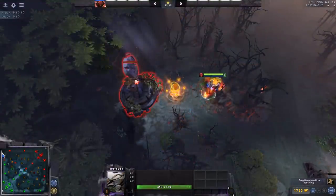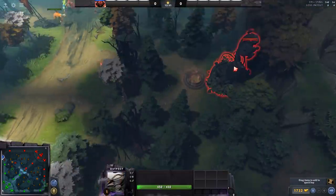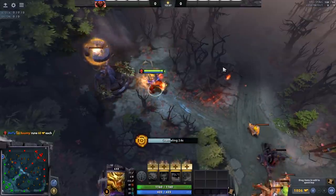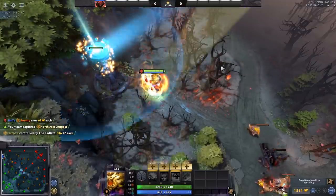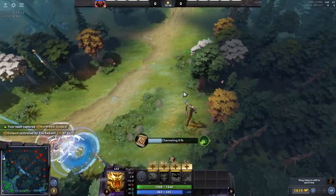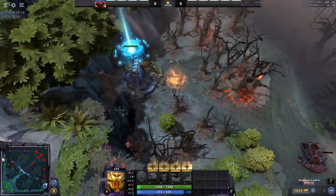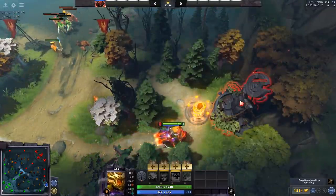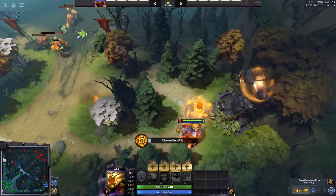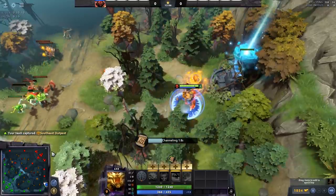Outposts were added. I'm a bit confused by them too, but essentially: there are two on the map, located where the side shops used to be. You right-click and channel them to gain XP. You can also TP to them, which opens up the map for rotating to side lanes. You can only start capturing them at the 10-minute mark — great for supports to get XP and enable team TPs.